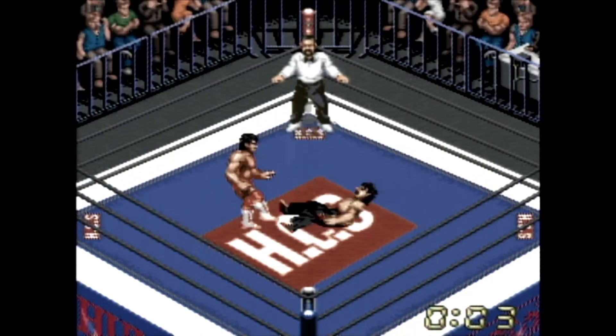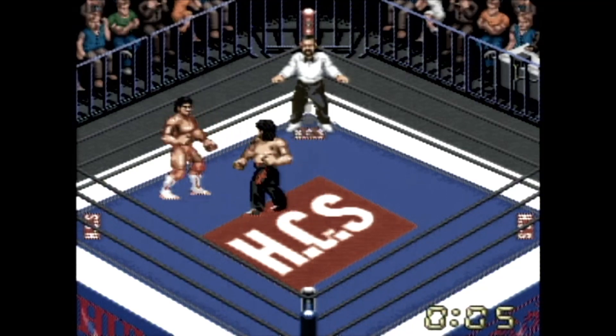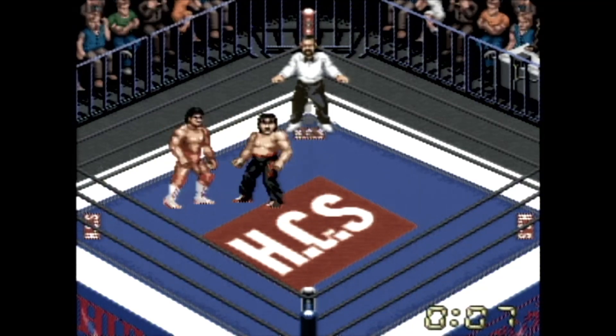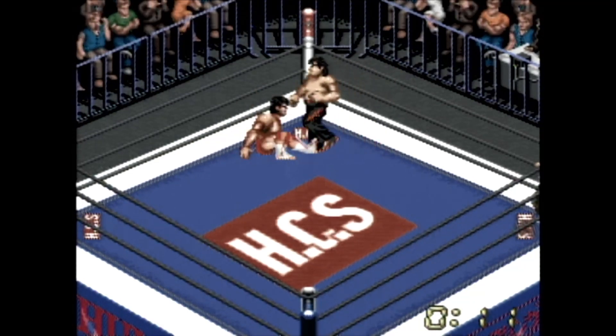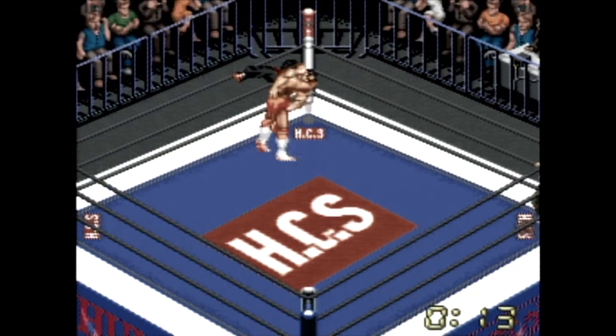You think wrestling's big here in the States, what with action figures and Halloween costumes and Thunder in Paradise and that one episode of Space Ghost where Randy Savage is his grandpa and threatens to put Zorak in a figure-four leglock? Best episode ever.